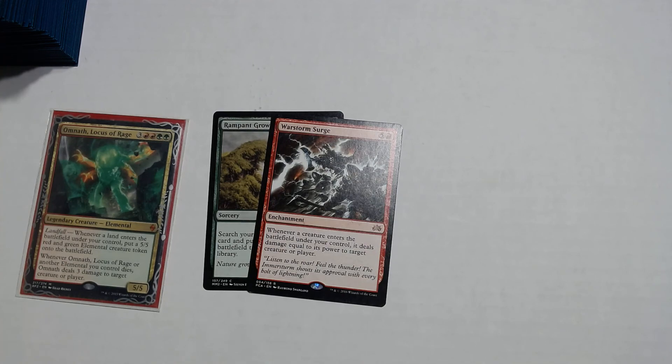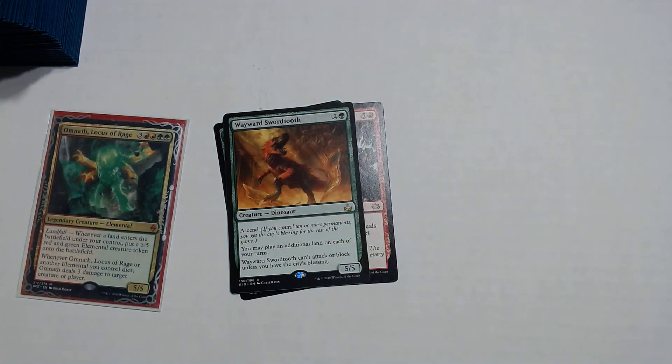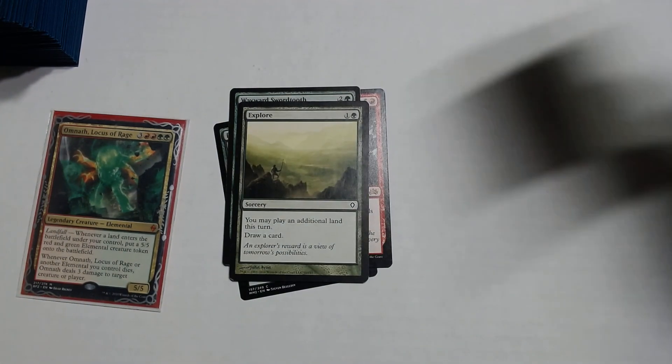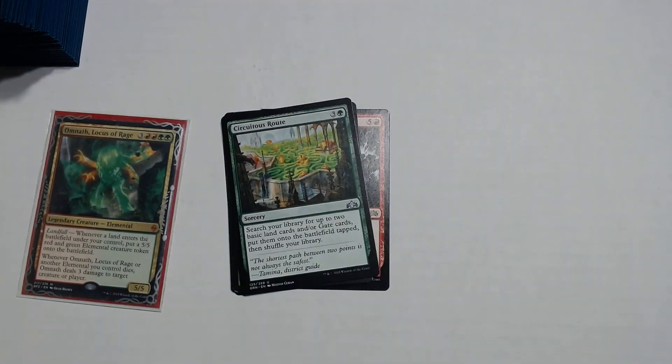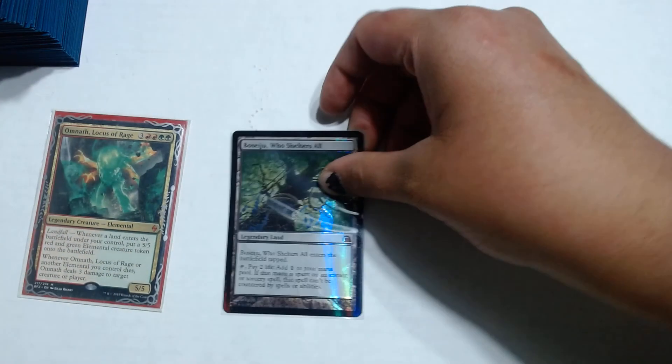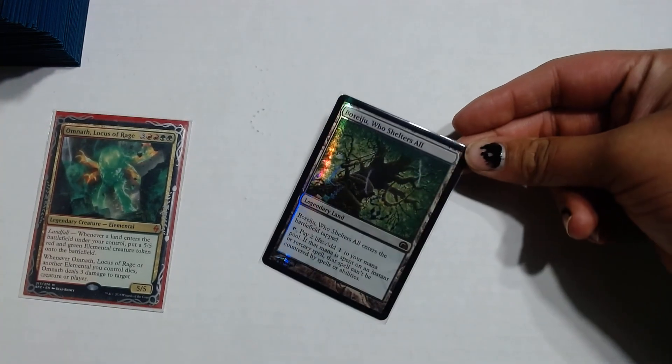If you want to play additional lands, I'd put in Wayward Swordtooth — I took it out because every time it came out it would only allow me to play extra lands without doing much else. If you want more card draw, you can put in The Exploration — play an additional land and draw a card. Or for something like exclusive recursion, there's Seasons Past which is cool and does the same thing. If you have an issue with people countering your spells, I'd recommend Boseiju, Who Shelters All — it protects your instants and sorceries, and when you spend its mana on an instant or sorcery that spell cannot be countered. I took it out because no one really counters ramp spells, but it's a great option.